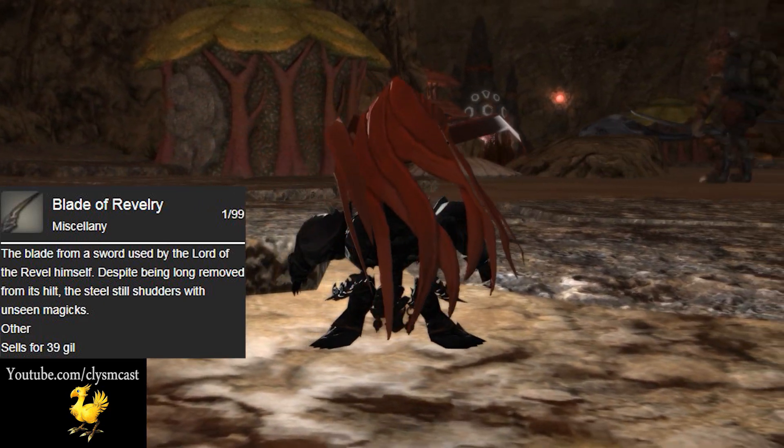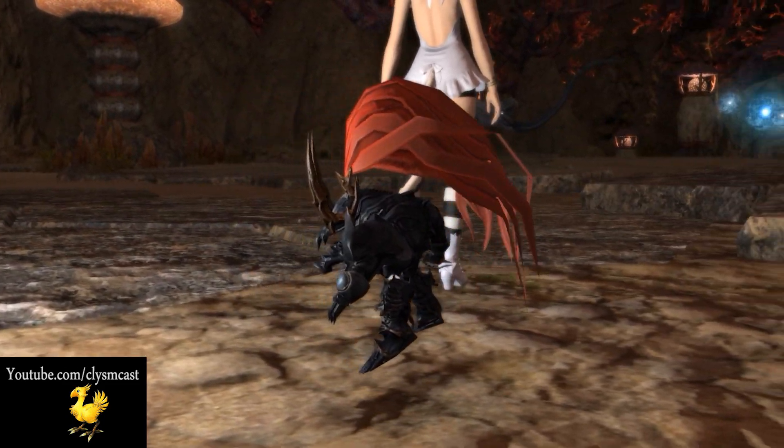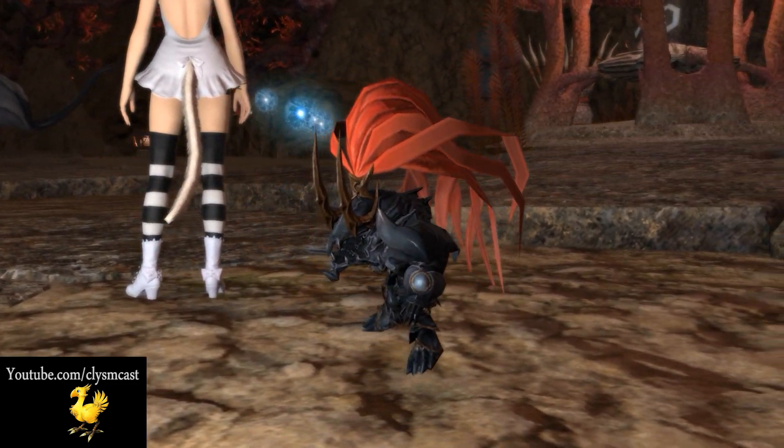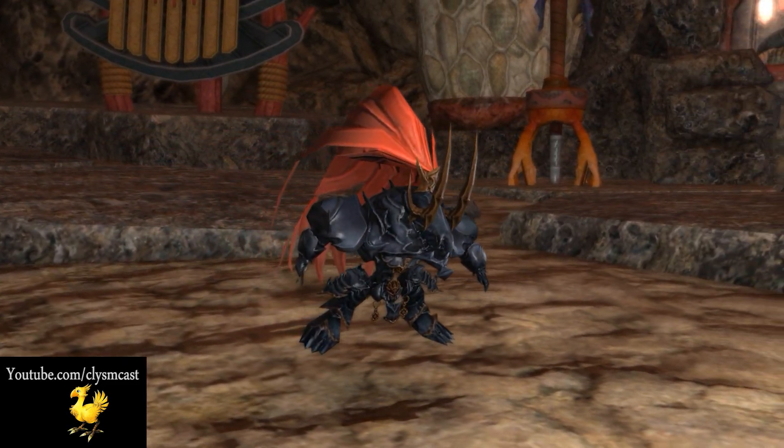This crafting item can actually be made into three different items: a Susano miniature for your house with level 70 Armourer, barding for Chocobos again with level 70 Armourer, and in our video's case, level 70 Weaving.